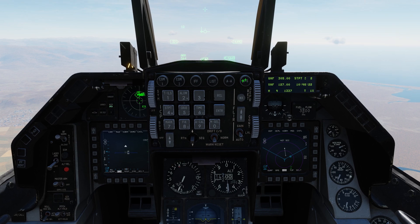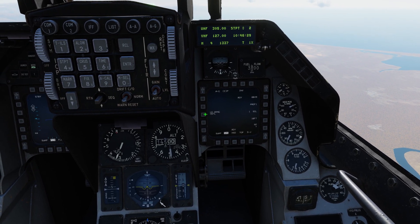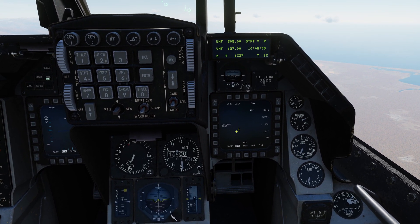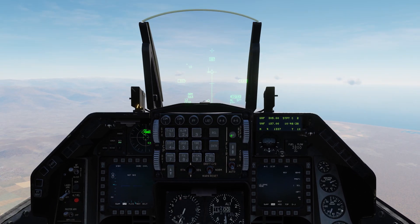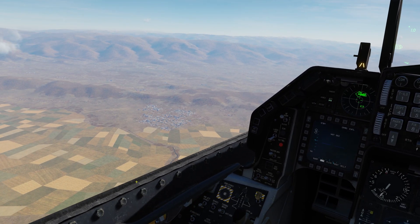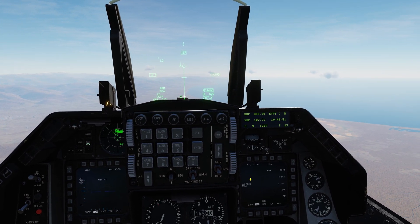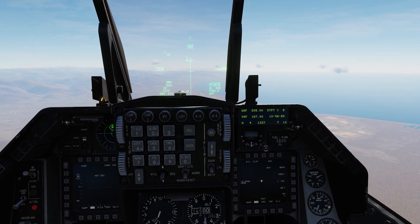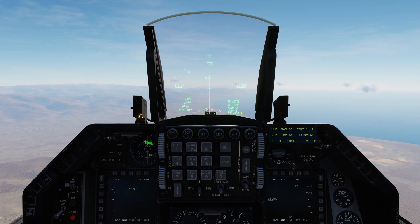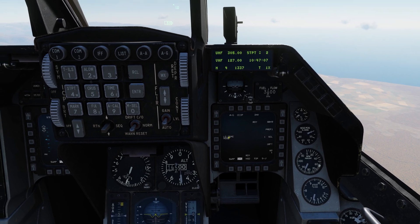We're going to air-to-ground mode — master arms is already set. We'll try this with low drag first; it works with both high and low drag, but low drag is more forgiving. With high drag, the higher you are the more chance for error — wind, bank angle, pitch angle all affect the bomb's trajectory, sometimes significantly. We're sitting at 14,000 feet now and will probably be around 10–11,000 by the time we level out for release. We'll start low drag and then I'll show a high drag release.